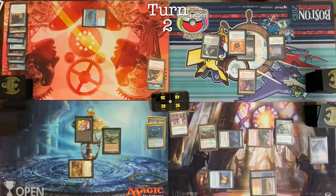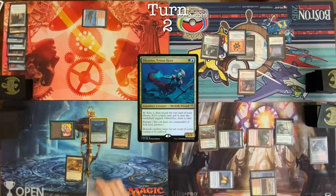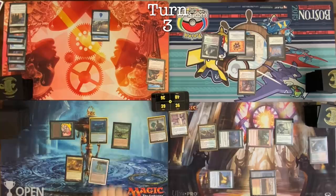Draw card. Carpet of Flowers, target Tyler. Make one blue. Cast Thrasios. Play Volcanic Island. Pass my turn. Draw. Play an island. Look at me go. Carpet of Flowers is so good. Watch out, boys.